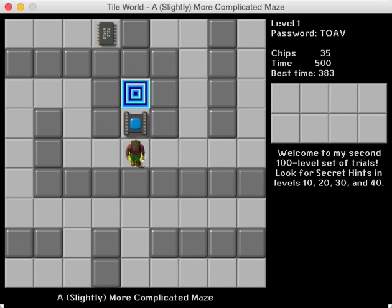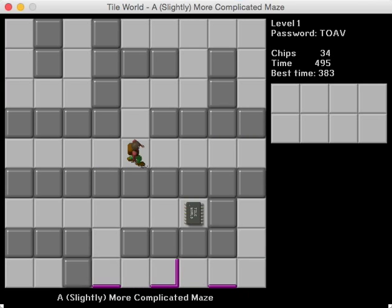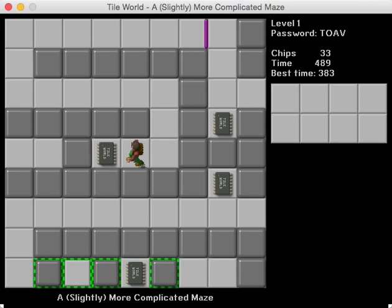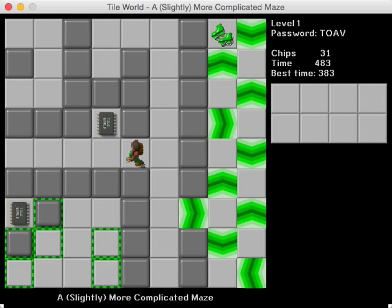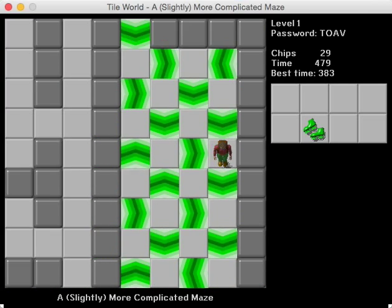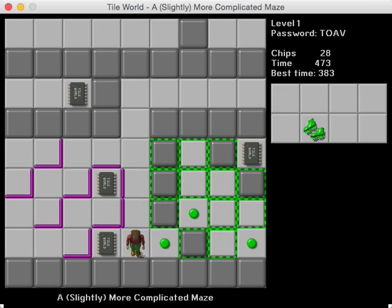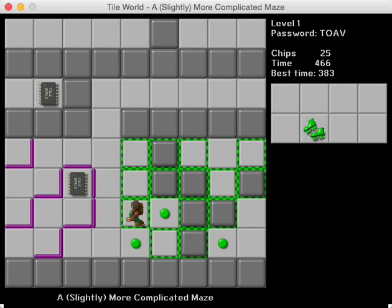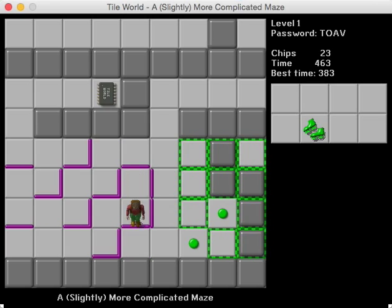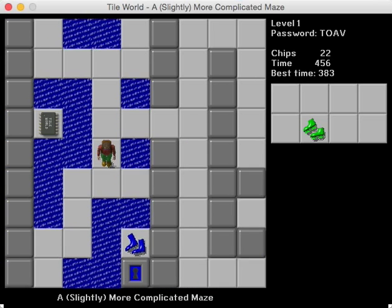Let's get started with a slightly more complicated maze. As you might be able to guess, this is a sequel to a mostly simple maze from the Pit of 100 Tiles set, except unlike that one, you actually have to collect everything. In the original, you only had to go through and collect a few of the items in order to exit. There are also some slightly more complicated obstacles as well. I do like this thin wall design. I think it's a good example of how to integrate thin walls into a maze.